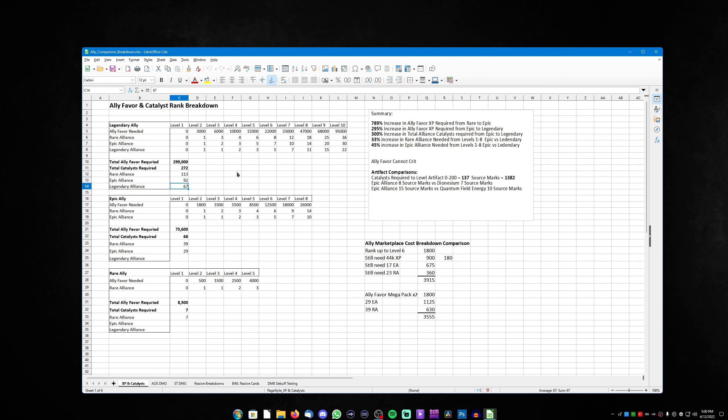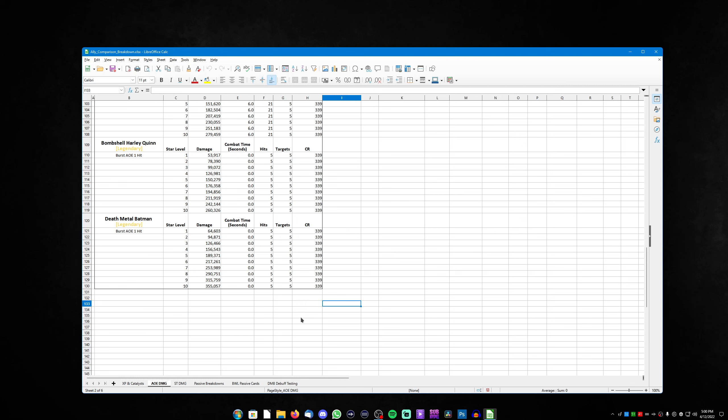Speaking about the AOE damage: these tests were done at combat rating 139. At level 1 through level 10, we see an increase of damage of around 20 to 25 percent per rank, until we reach roughly 55,000 AOE damage at maximum rank 5 targets. This is exactly what was tested at combat rating 139.